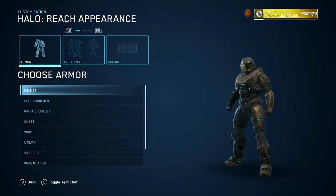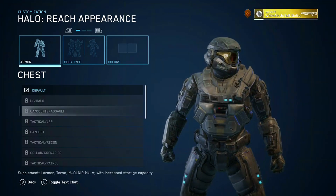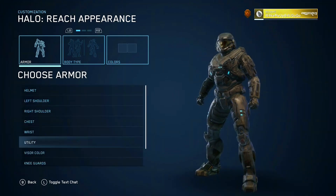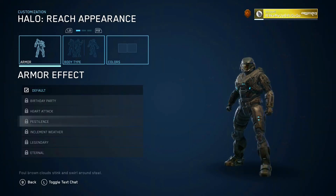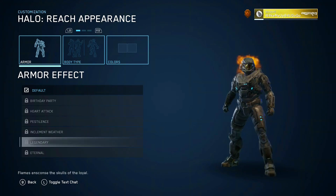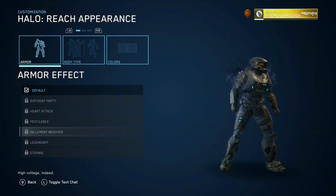Preferred species — Spartan of course. We pretty much have default for everything; we haven't unlocked anything yet. It doesn't tell you how to unlock this armor. The gold visor looks nice, the black is pretty clean, and the blue and silver are also solid. With your knee guards and armor effects — I think I used to have the Heart Attack. Pestilence is pretty cool, Inclement Weather is awesome, Legendary is cool, Eternal. I think Eternal and Legendary are actually kind of basic — just a glowing head, which kind of makes you easier to headshot. Inclement Weather kind of gives you that Super Saiyan aura.